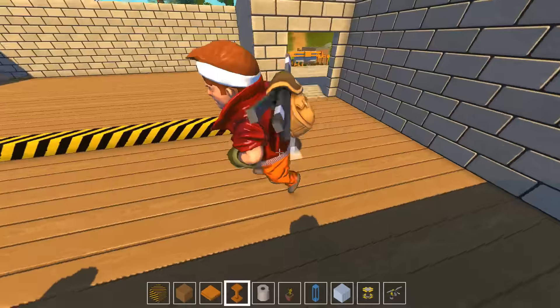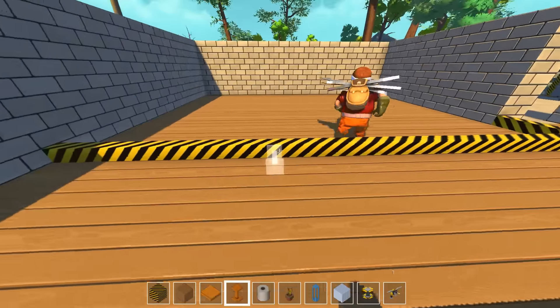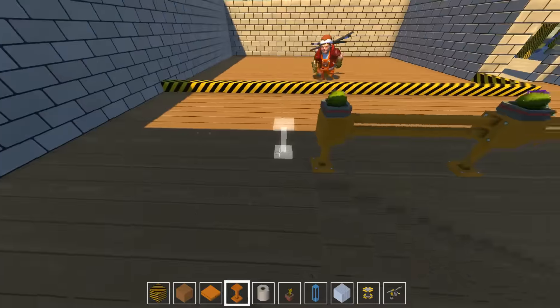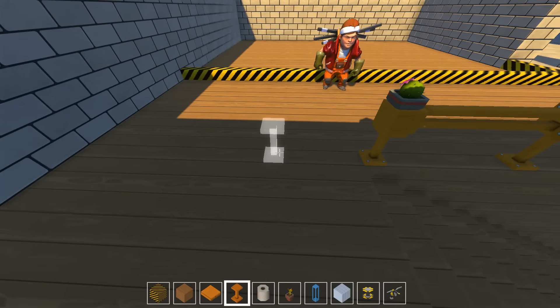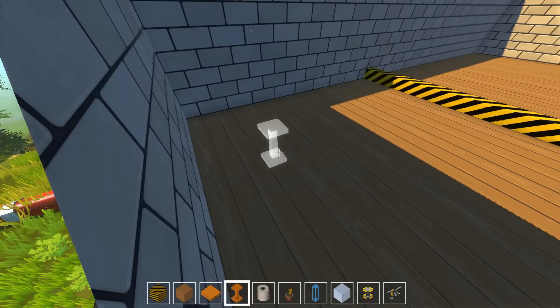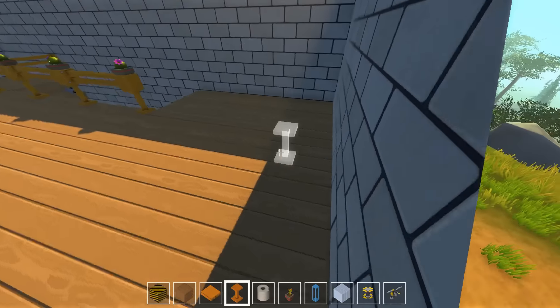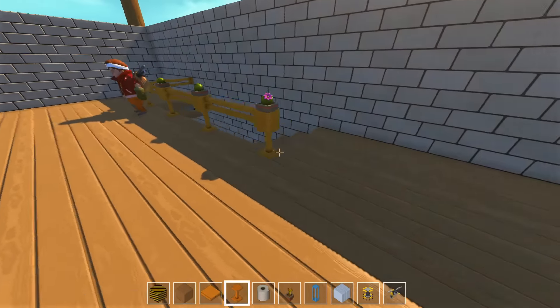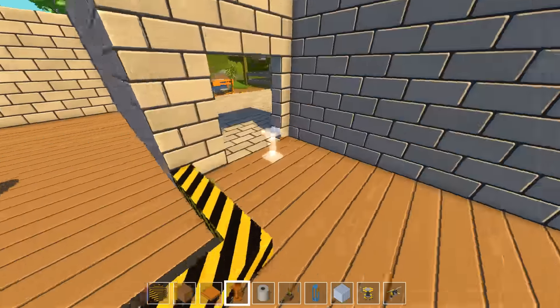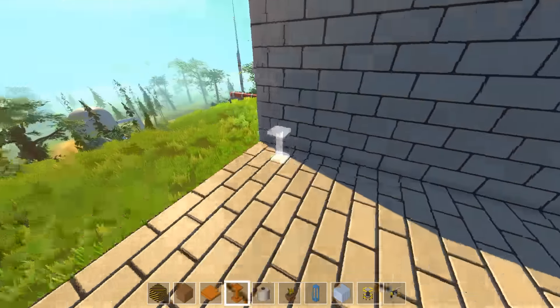We don't actually have a lot of room here now that I think about it. We have this square area because everything else is a corridor. We could make this a bit thinner and have a super small room here, but that doesn't make much sense honestly. We could make the entrance to the balcony here.